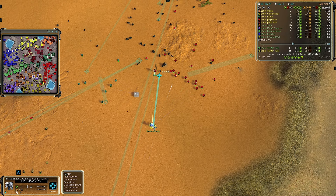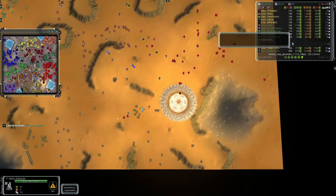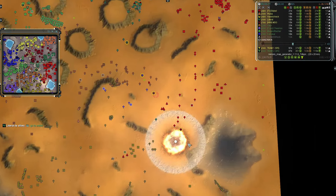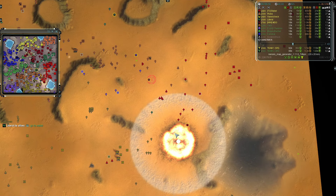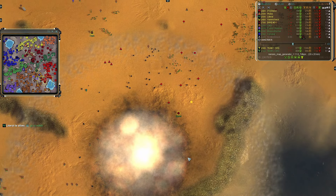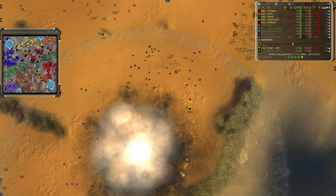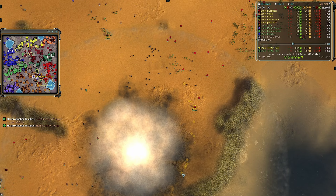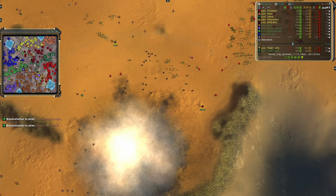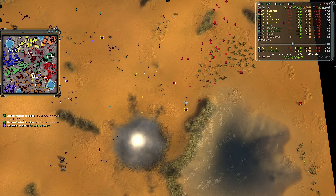At nearly ten minutes, Babble survives the explosion — all units around him destroyed. It's now 5v4 in favor of team one. This shows why it's important to not only go after the commander but eliminate all supporting units too. If all your units die taking out the com's defenders, it comes down to just commander vs. commander and upgrade loadouts. System Shock's mistake was focusing the commander without enough units to finish the job.